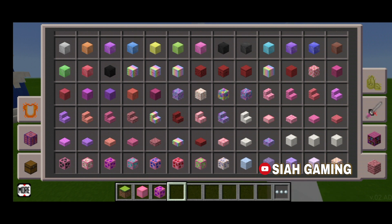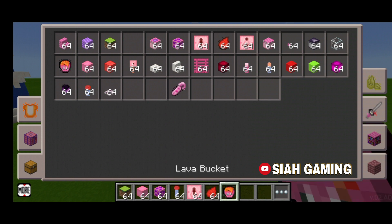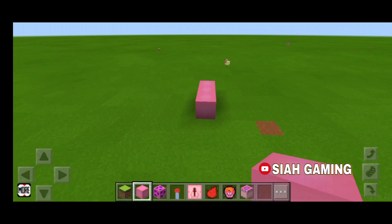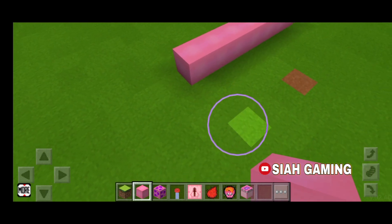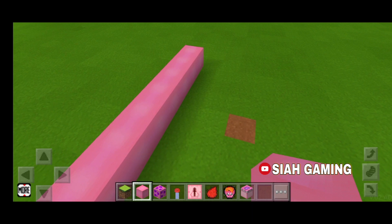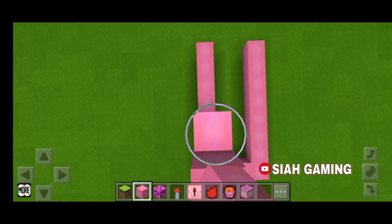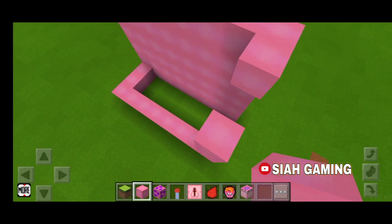I'll use gold ore. Then we will need a redstone torch, redstone repeater, redstone, lava, and a sticky piston. Now make it as long as you want — I'll just do six. For this I will not put a roof, just like that.